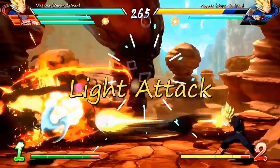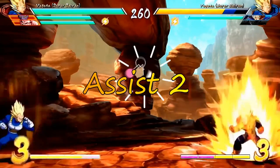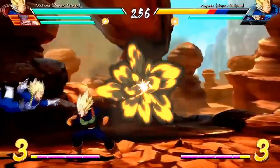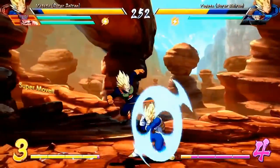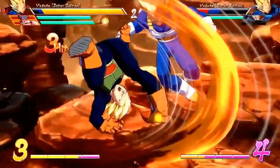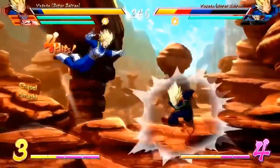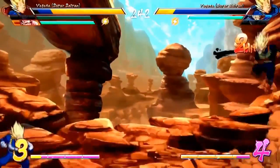The buttons for light attack, medium attack, heavy attack, special attack or ki blasts, assist 1 and assist 2 are set as default on your controller. Dragon Rush and Super Dash macros are set to the right shoulder buttons by default as well. But you can customize your button configuration as you see fit — you can assign buttons to ki charge, vanish, and sparkling blast instead of having to manually press multiple buttons at once to initiate them.